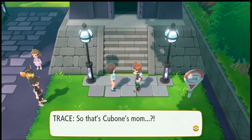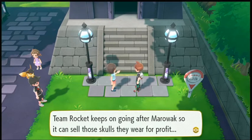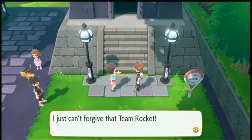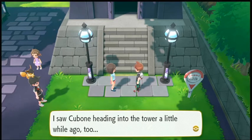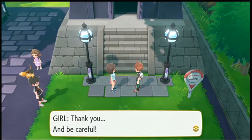So that Cubone's mom - Team Rocket keeps going after Marowak so they can sell those skulls they wear for profit. I think Cubone is still looking for its mother even though she's gone. I just can't forgive Team Rocket. I saw Cubone heading into this tower a little while ago too. I'll go look for it and keep an eye out for Mr. Fuji - the one who's been missing. Thank you and be careful.